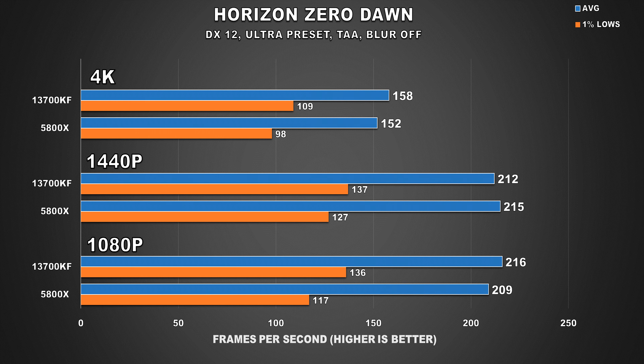Horizon Zero Dawn is a game that seems to love AMD hardware. In my 4090 review, at lower resolutions the RX 6800 XT was nearly as fast as my 3090. Here we're seeing a similar story — at 4K the 13700KF is just slightly ahead, but not by any noticeable margin. At 1440p they're showing similar averages, but 1% lows are considerably better on the 13700KF for both resolutions, so that's something to take into account.